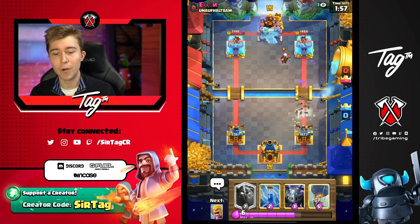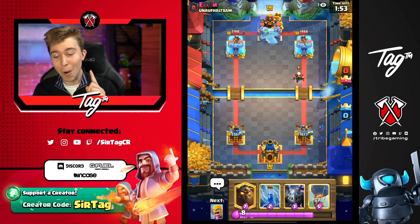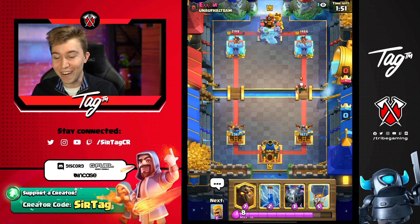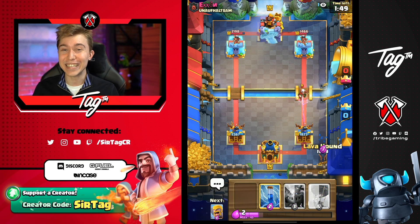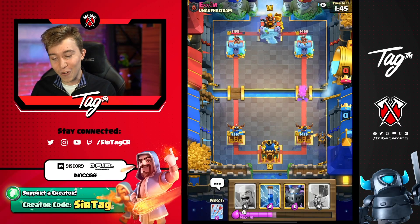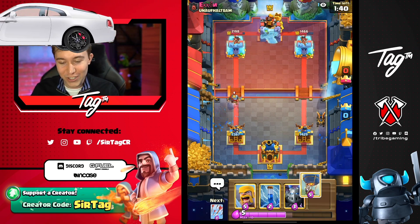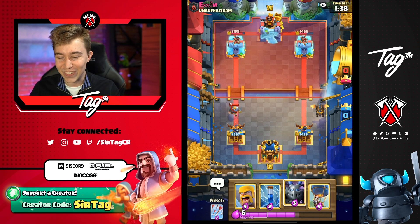This guy is decent at Wall Breakers cycle, but at the same time, when you have this type of matchup and your opponent only has a Bomb Tower to defend, you look at them and you smile and you're like, 'Sir, what are you going to do about this?' We're going to go for a Lava Hound. I am ready to roll right through with my Rolls Royce of Lava Hound Balloon pushes, and you won't be able to stop it.